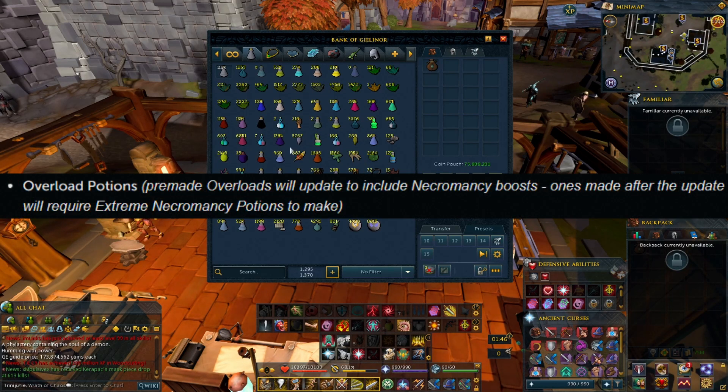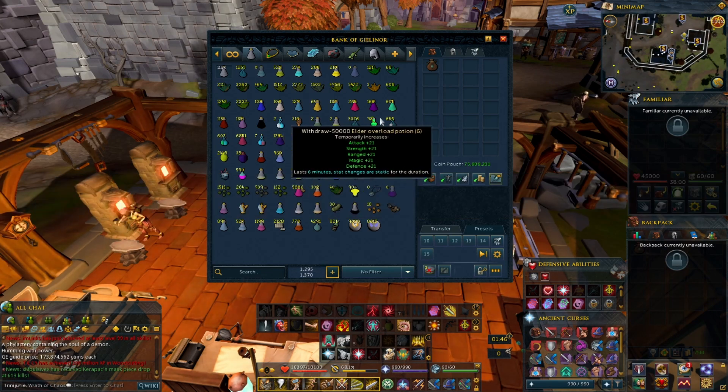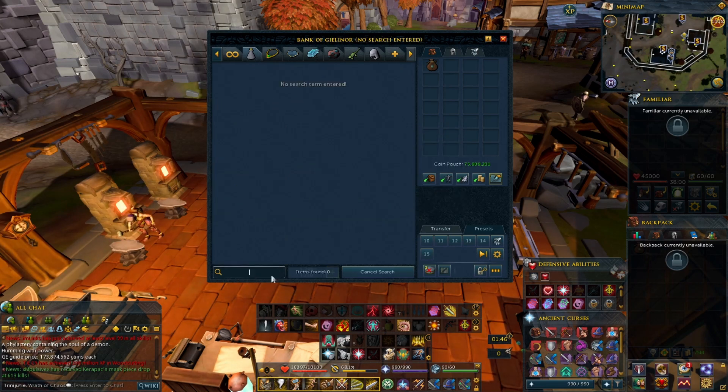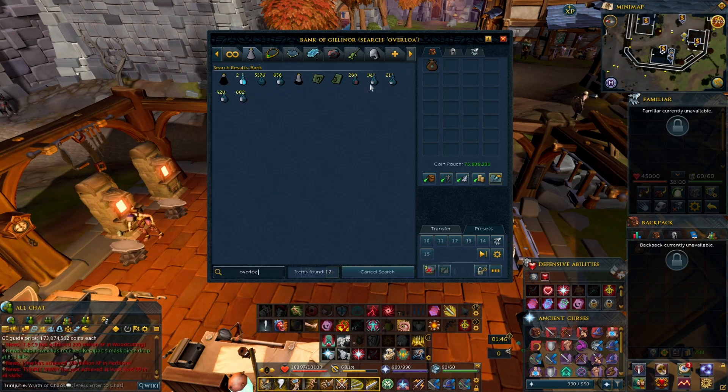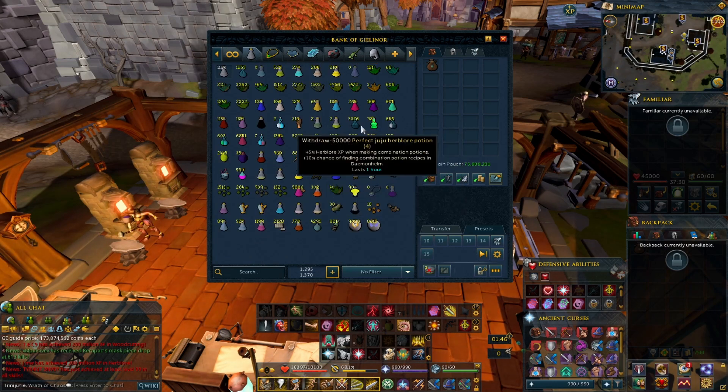They mentioned overloads and how pre-made ones will still work, so I pre-made about 5300 elder overloads. I still have my salves and I've got to decant all the other ones. Make a good amount to last a long time. I heard they're changing the whole thing — the herb cape at 120, instead of making four to get five, it'll be three to make four, because they have to make space for the Necromancy potion. So make them all now, don't dilly-dally and wait till the last minute.